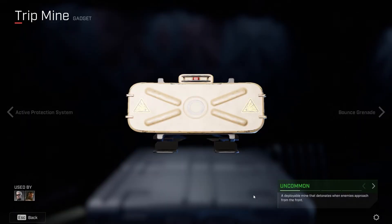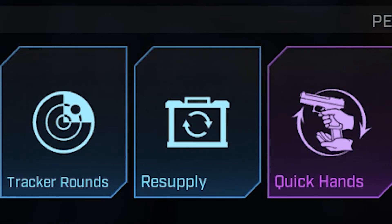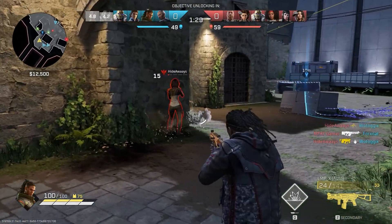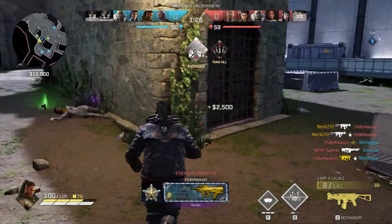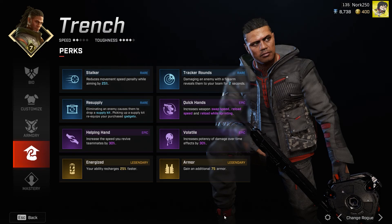In Season 5, this tactic was horrifically broken. In Season 6, it's still fantastic, but the beefier rogues — or those that can afford armour not made by Fisher-Price — can now tank a trip mine and not go down. So how do we combat this? Trench has access to the resupply perk, which means every time he eliminates an enemy, he'll get a supply kit as well as a money bag. Once he goes over this, he will restock all three of his trip mines — which means more spamming explosives around the map. The more people you kill, the more mines you place, and the more mines you place, the more people you kill. Rinse and repeat. Get to the top of the leaderboard without firing a single shot.